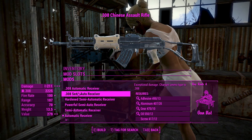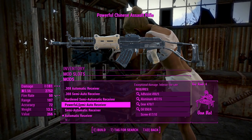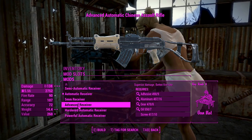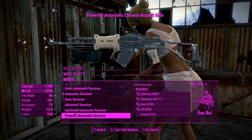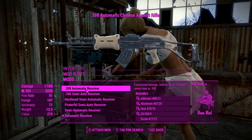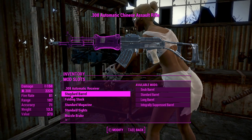First of all you've got two .308 receivers — one being semi-auto and one being full auto — and a bunch of other receivers here, plus a 5mm conversion which gives you a little bit more rate of fire. The rate of fire of these things isn't too great, but to get the best damage I'd probably go for the .308 auto receiver, even though you're getting a pretty abysmal rate of fire there.